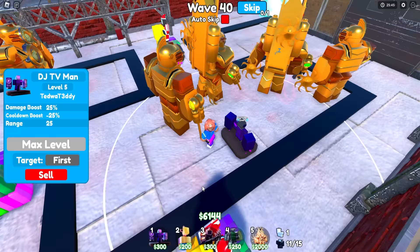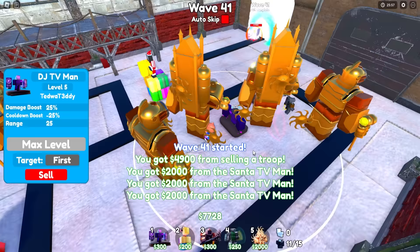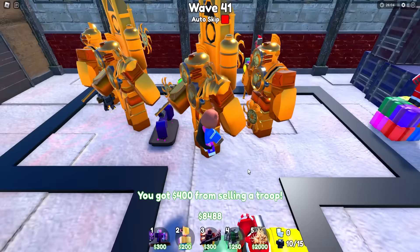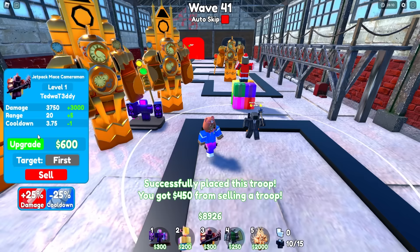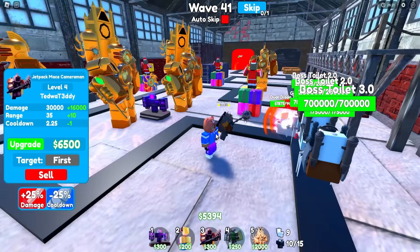I need to move the DJ TV Man a little bit closer. Just moved him and maxed him out. Now every Titan Clock Man is in his vicinity and we're doing so far so good. I can take away this Jetpack Mace — let me place him somewhere else and max him out. He does 30,000 damage for level 4? What the heck — why is that possible?